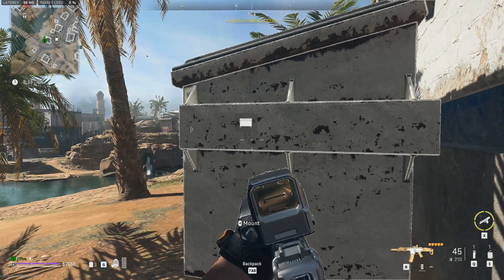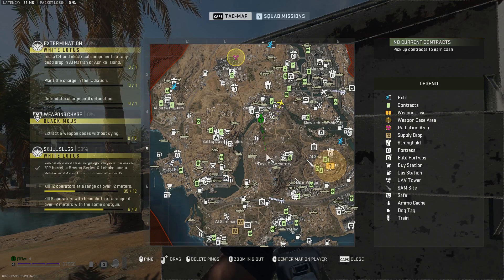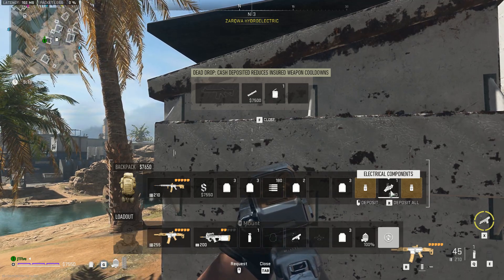There is no need to rush the mission. Have everything prepared if you are solo or in a team. Have an abundance of plates, self-revives, and radiation blockers, because once you have crafted the charge in a dead drop, you will take damage.